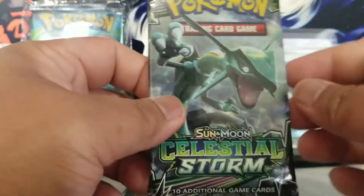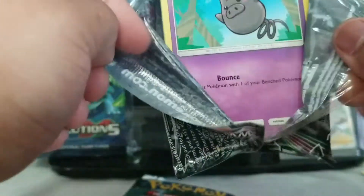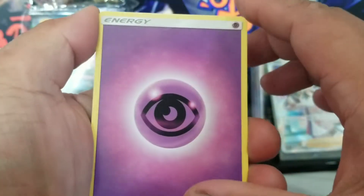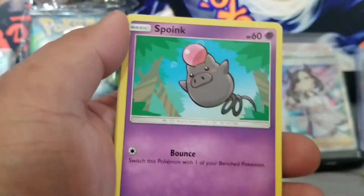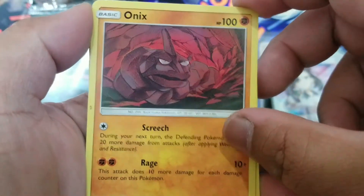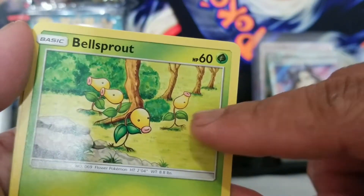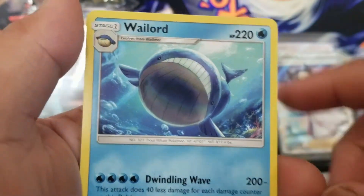Next pack we got Celestial Storm. Judging by the pack there's a secret rare Rayquaza — a GX Rayquaza — hopefully we get that. Probably not. One two three four. We got psychic energy, Combusken, Minun, Tate and Liza — forgot they were gym leaders — Spoink, Chinchou, Onix — angry Onix, happy Bagon, Bellsprout. There's always that one friend. Wailord — that's unflattering.